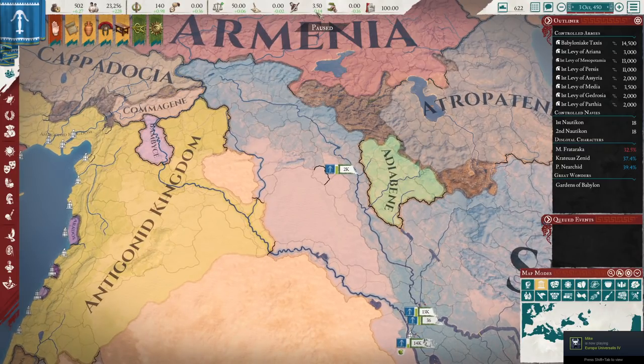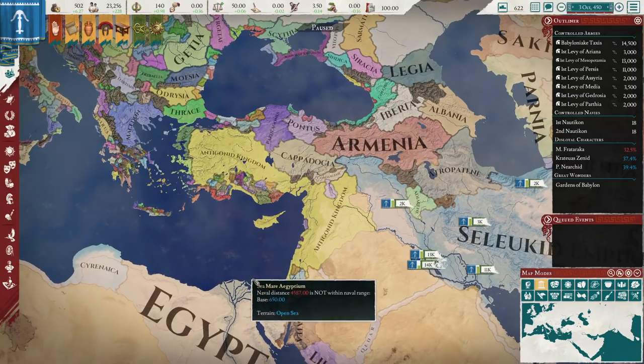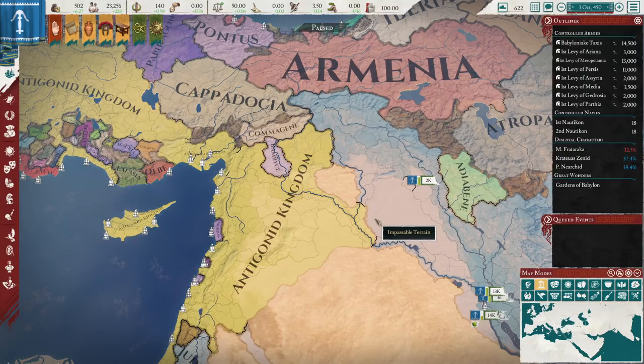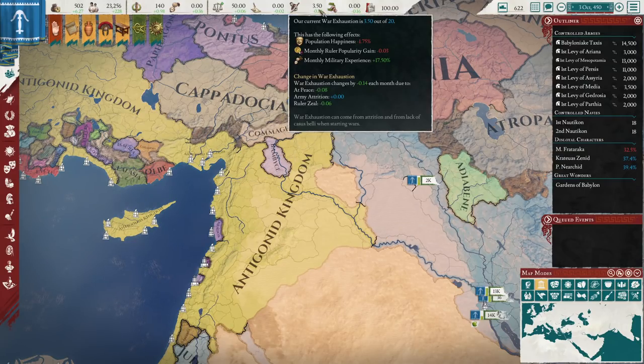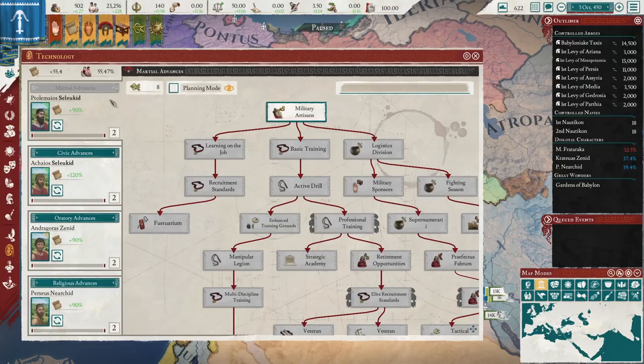That's another thing you've got to keep an eye on — your war exhaustion. Obviously it's going to go high in the initial war versus the Antigonids because you need the levies to conquer land quickly. Afterwards you should definitely try and get mercs. Still want to use your levies, but you've got to keep an eye on the exhaustion. Once this hits 20, it's going to become super hard to keep your land happy.